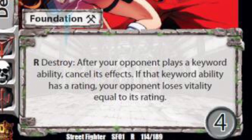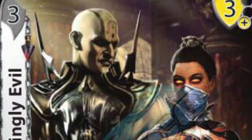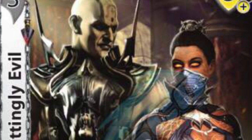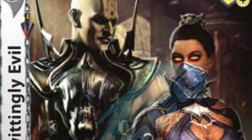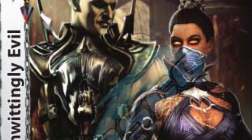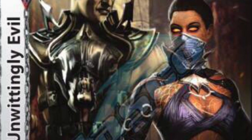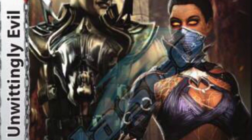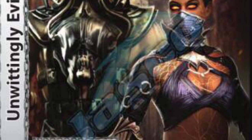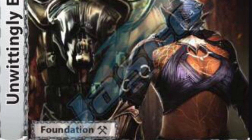Next card we got here is Unwittingly Evil from the Katana support out of Mortal Kombat. It's a 3-dip with a 4-check — a little better card because it has a low block and it doesn't destroy itself. But on play, when they play a card with a Gauge ability, the rating — you could flip this card and burn them for the amount of keyword ability ratings on the card. So say they have a Stun 2 card and a Gauge 6 card — you flip this and you burn them for 8.